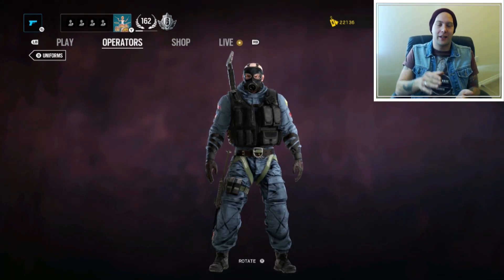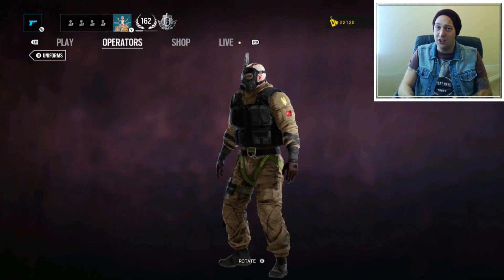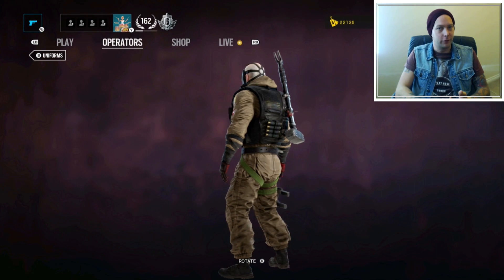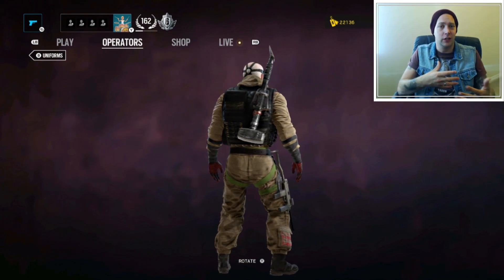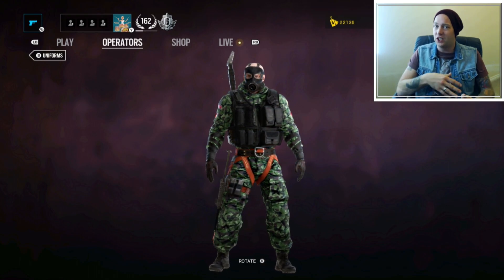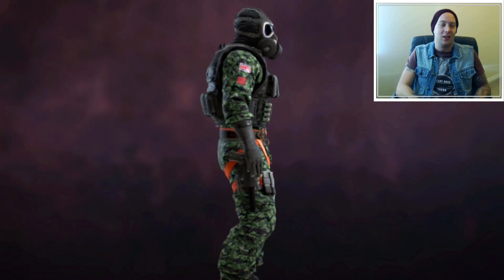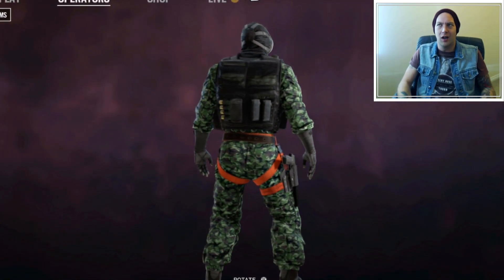Uniforms done right are more like the SAS uniforms that have been added in. They've got a set of overalls that are a beige sort of colour, which are perfect for if you're playing on Border or something like that — you can really sort of blend into the environment. And they've also got the British DPM camo, I think the 95 pattern it is. That looks really cool, it's in keeping with the game, it works, it makes sense.